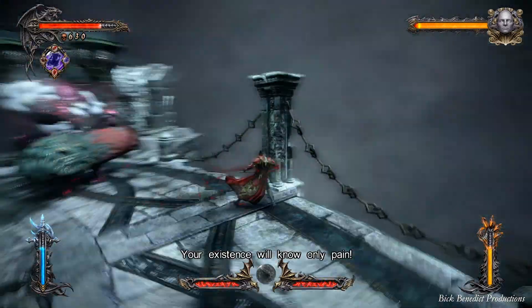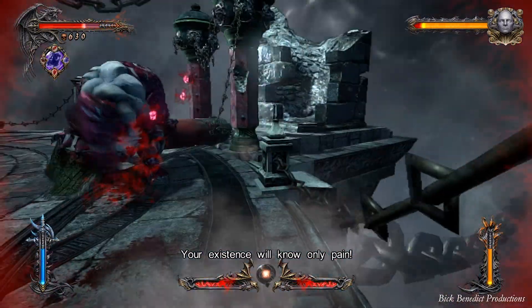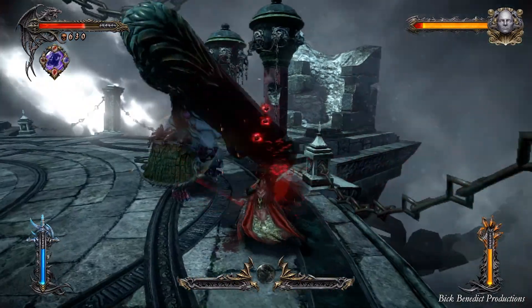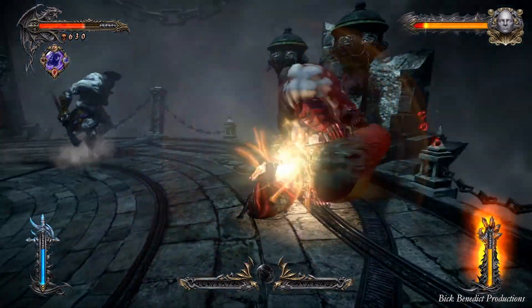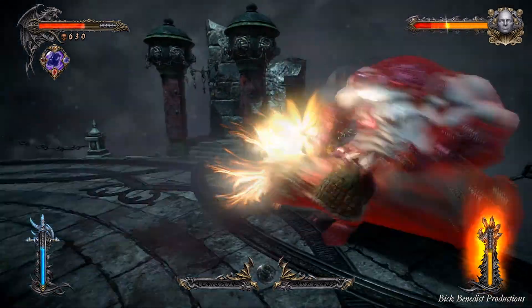You get a checkpoint after every single enemy. The guy with the battering ram is rather slow, although his attacks have a very large radius. So if you want to go for the guy with the spear or the sword, that would be my best bet, although I am kind of picking on this guy here.